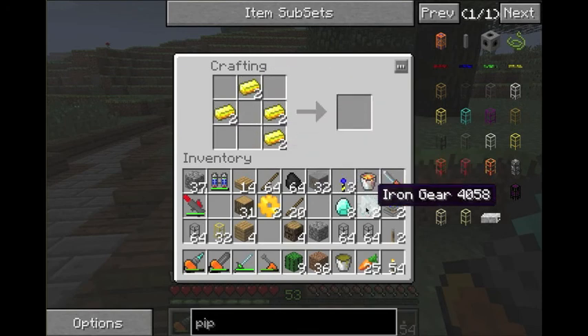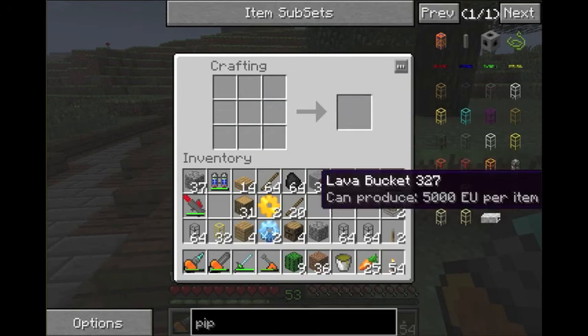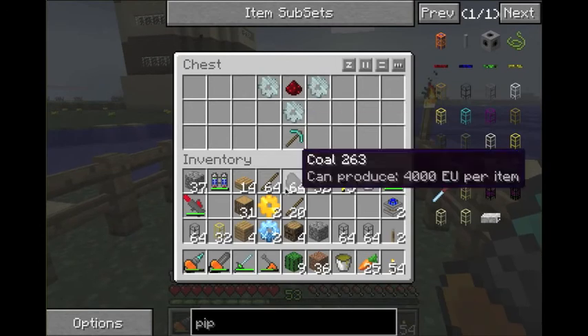So make these first. We've got some gold gears, then we'll make the diamond ones. It takes eight diamonds to make the two diamond gears, and then you need three more diamonds to make the pickaxe that goes in the center — so 11 diamonds total.